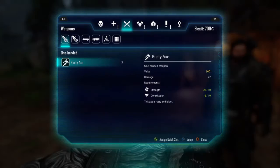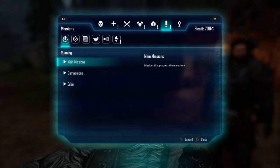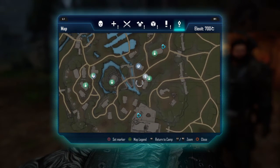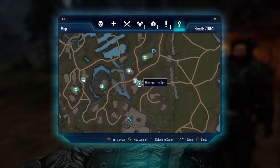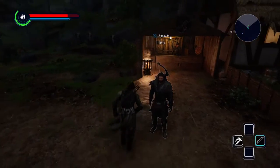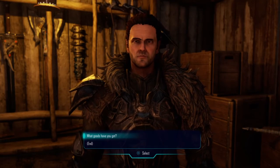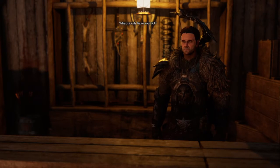So when you're in Hidan, which you guys should have known from my previous videos, this is where you can pick up a weapon trader. This is where you can pick up a broadsword. I'll quickly show you — come to the weapon trader and speak to him.